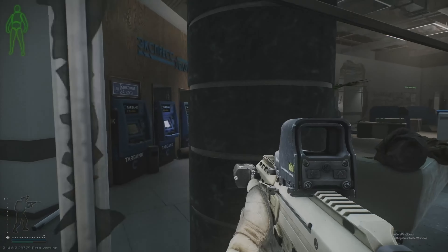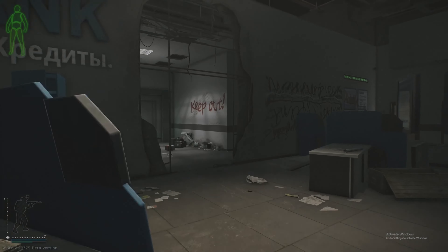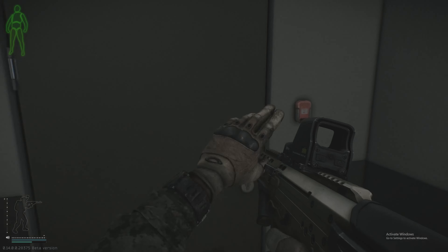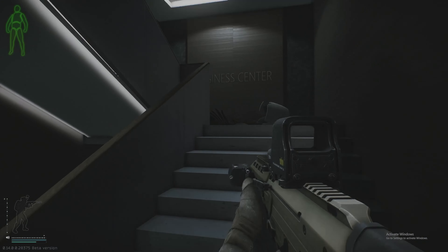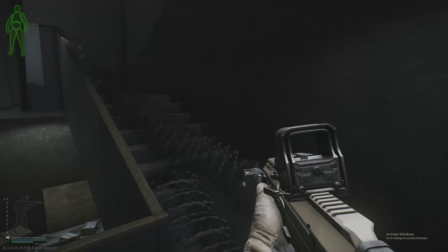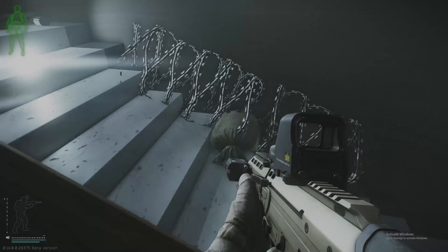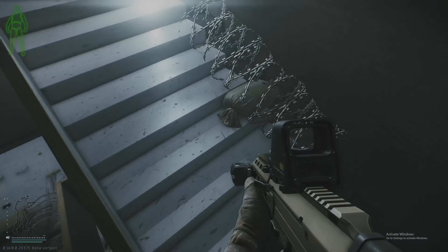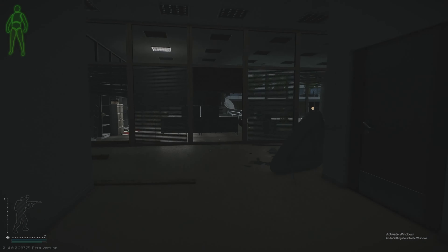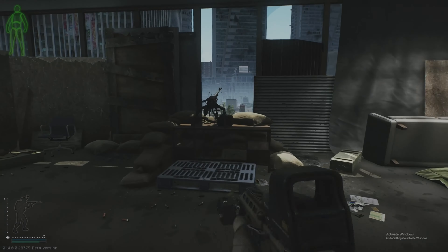Head into the Empire building — you'll see the TerraBank symbol inside. Go through the broken piece of wall or the door nearby, then head up the stairs. You'll see barbed wire you can ignore — just hop and vault onto the railing. Go all the way up to the top of the building, run down the hall, take a right, and the machine gun will be right there.